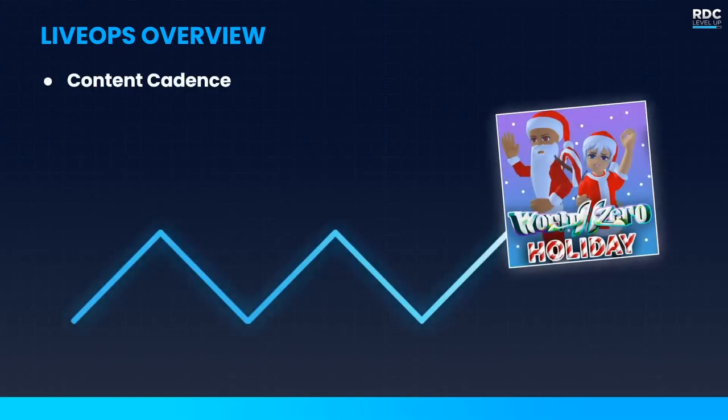In free-to-play, you want to continually update and add new content to expand your audience and keep your current audience engaged — this is where live ops comes in. We can break live ops into roughly three components. The first is content cadence: your weekly or bi-weekly updates releasing new content into the game. Christmas is coming up, you release new cosmetics, a new pet, new furniture, or an April egg hunt event — leveraging systems that already exist.